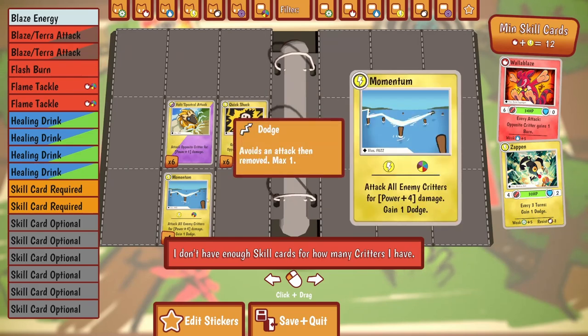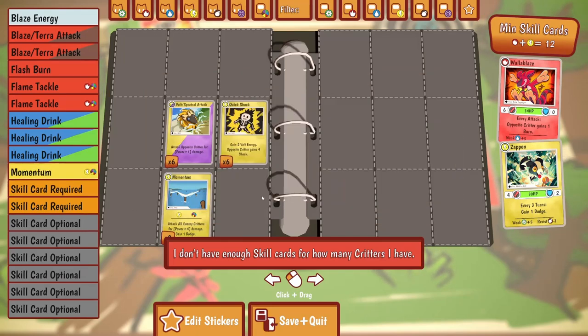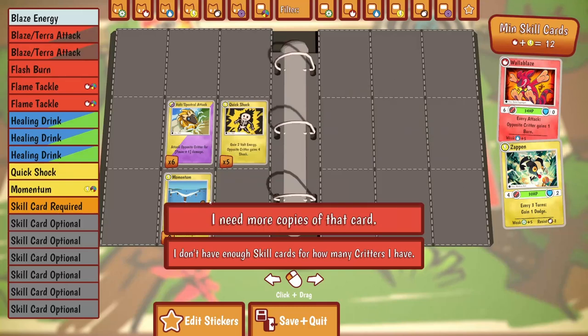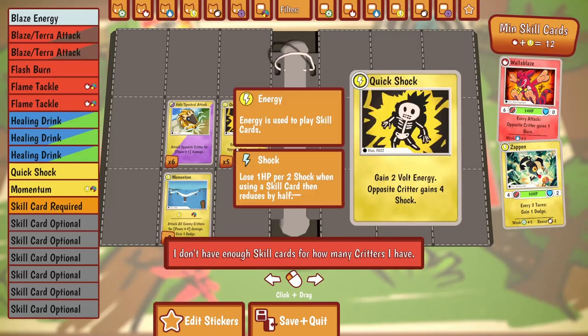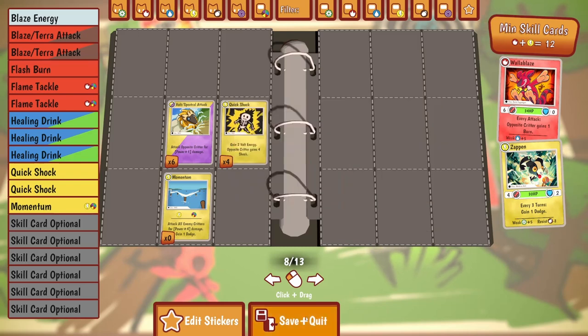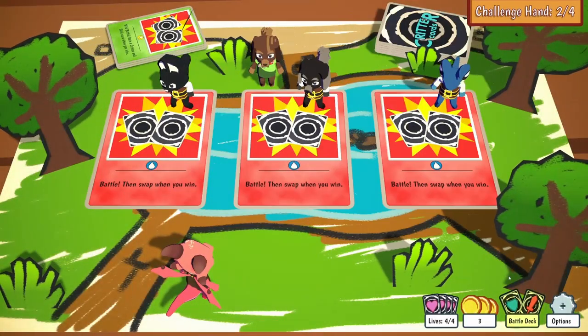Gain two vault energy; attack all enemy critters. I only have one momentum. That'll do - so that's updated my battle deck.